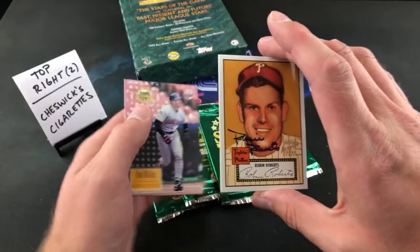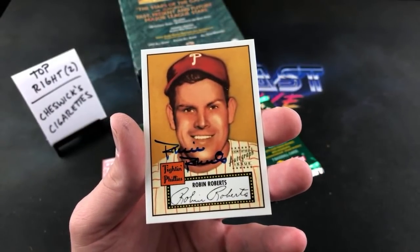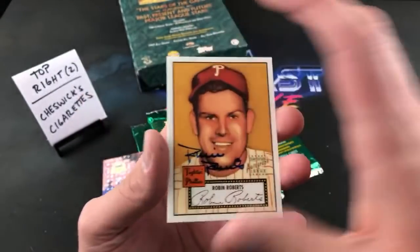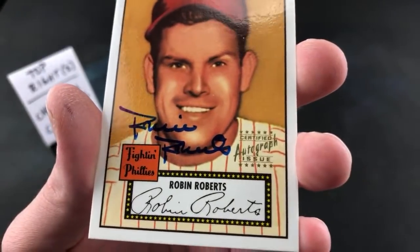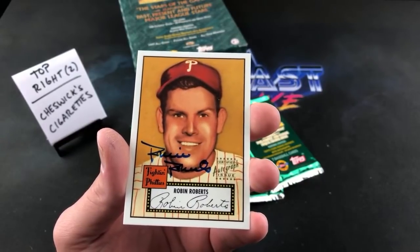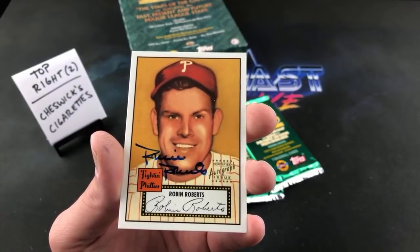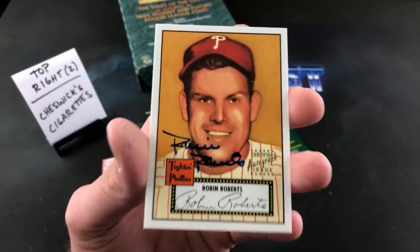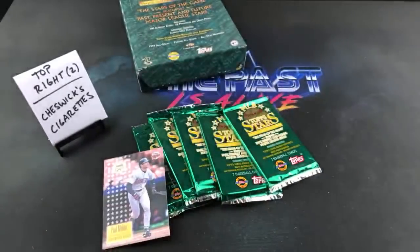Holy crap. Hall of Famer Robin Roberts — the '52 Topps reprint autograph, Topps certified. Oh man, is that freaking amazing? Cheswick! Holy crap, man — we pulled one! That is so freaking cool, man. I swear I was reading that he passed away before these — no, wait. That was Eddie Matthews and Hal Newhouser. Richie Ashburn is the one who was not able to sign. So Robin Roberts — yeah, this is obviously a real signature. That is amazing, man. Holy crap. Let us get some sort of top loader or something for this card. I was not expecting that. That is absolutely beautiful. That beauty has been packed away for 23 years.